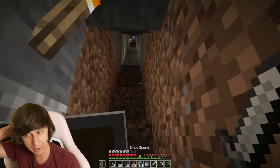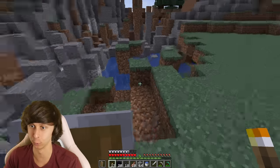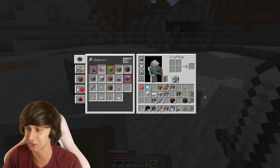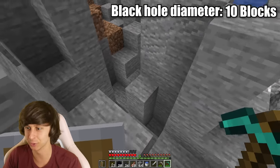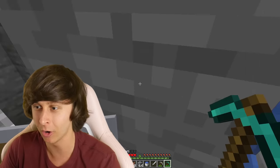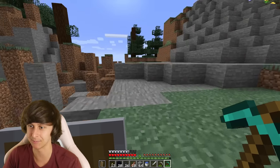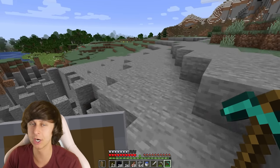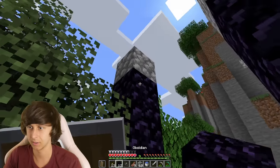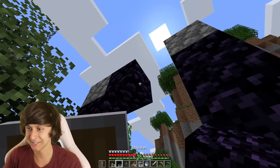I decided to get 20 obsidian instead of 10, just in case I need to build a second portal if the first one gets destroyed. We've got a lot of food, a sword, iron armor, and a shield. The black hole has gotten really close and is reaching my cave now. We need to build the portal really far away from here. It's starting to eat up all the blocks and has made a dent in this mountain. We'll build the portal on the opposite side of spawn.